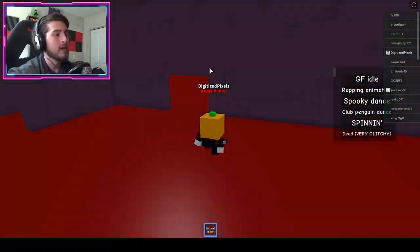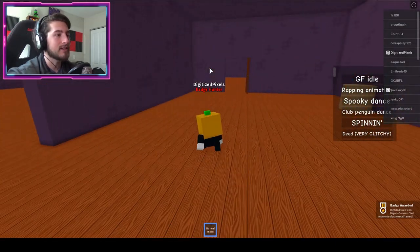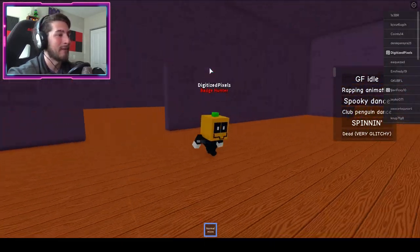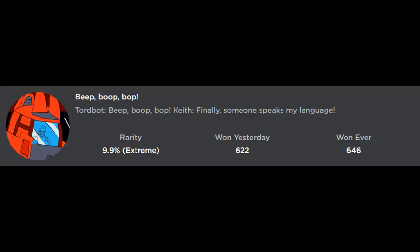Bump into that tree and it'll teleport you into what I believe is the old lobby — it's so empty, like when you move out of your old home. Next badge is called 'Beep Boop Bop.' Finally, someone speaks my language.